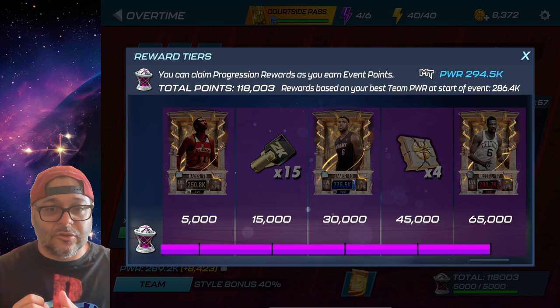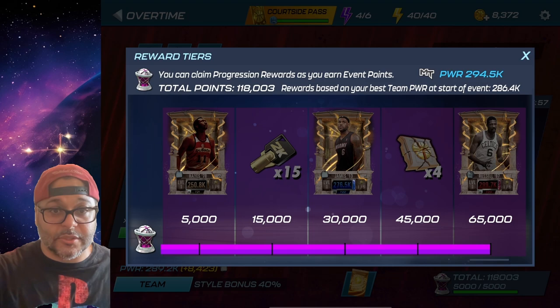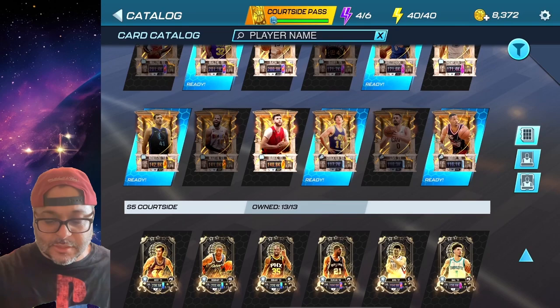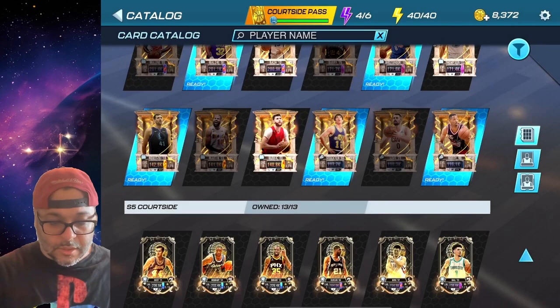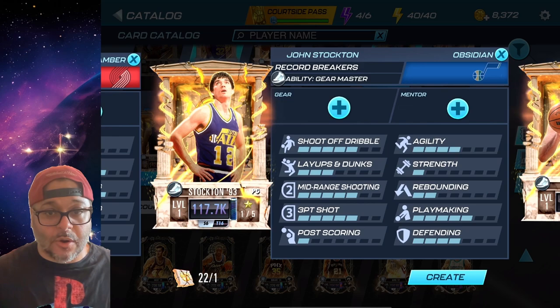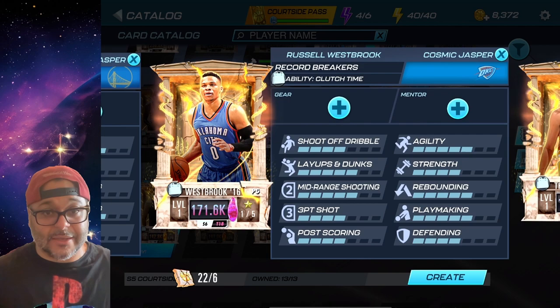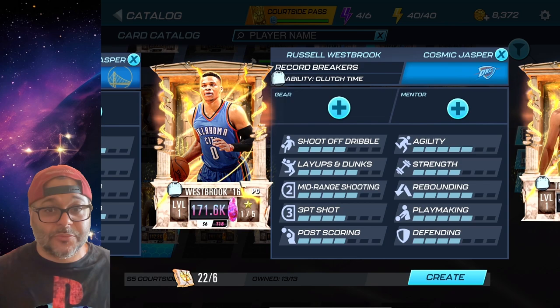When you get those foundation cards you'll use them to upgrade your theme cards, and the collectibles let you craft players. Currently, Robert Horry is only one collectible; John Stockton is a good starting point guard for only one collectible; Dirk Nowitzki is a top-tier power forward for only three collectibles; and Russell Westbrook is an elite point guard for only six collectibles.